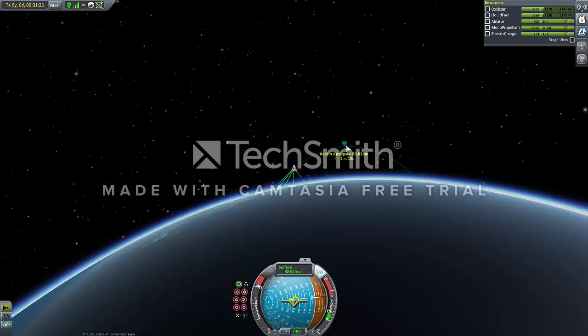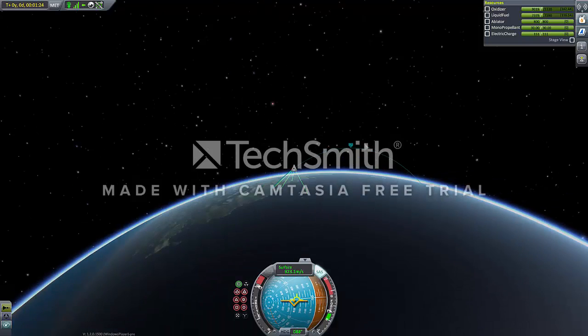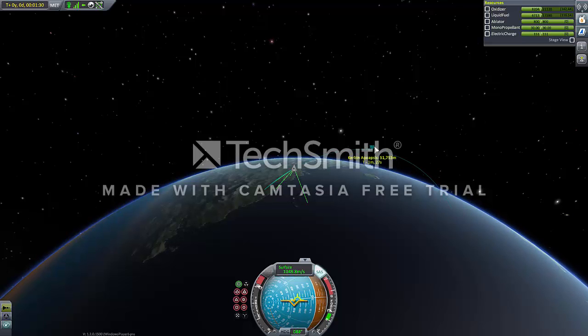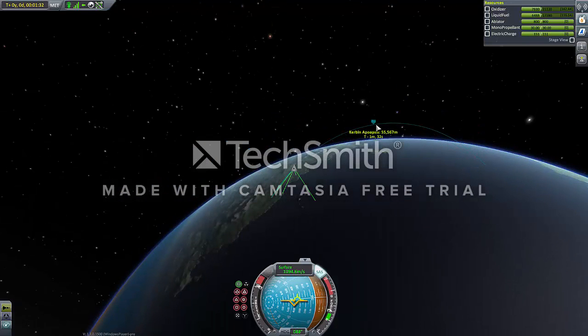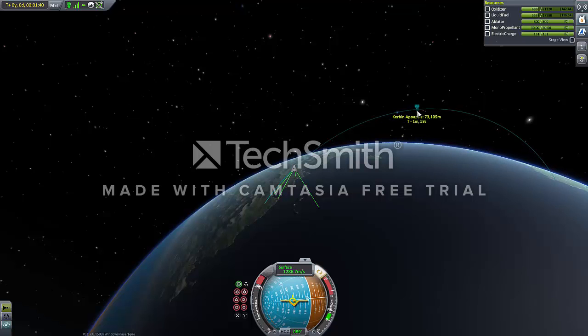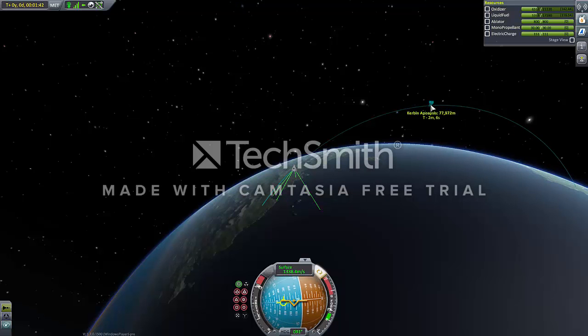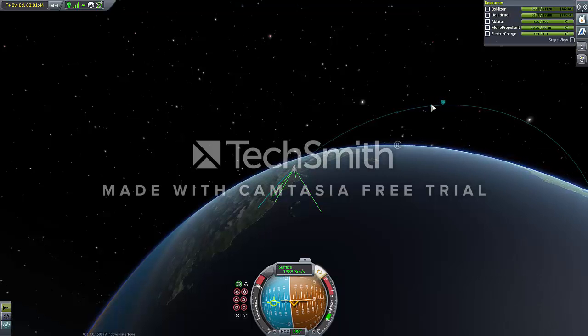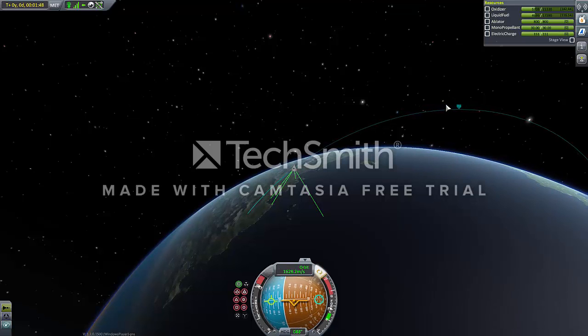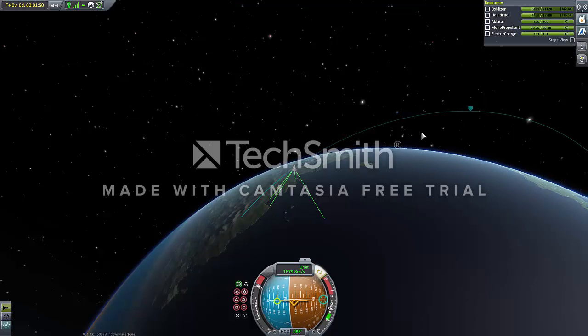So I'm just checking my apoapsis right here on the map screen — this is how I normally fly. Once you're in space, it's not really conducive to look at your spacecraft at all, under any circumstances, basically. Because none of that matters. All that matters is where you're pointing, and what you're doing in relation to where you're pointing. Except for landing — I'll give landing that.